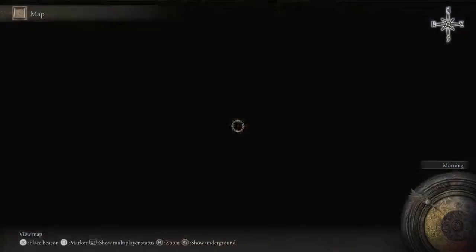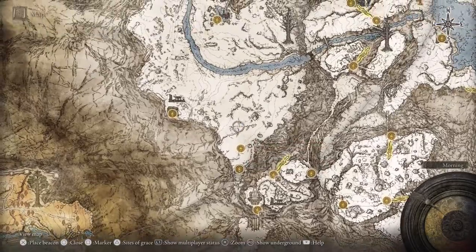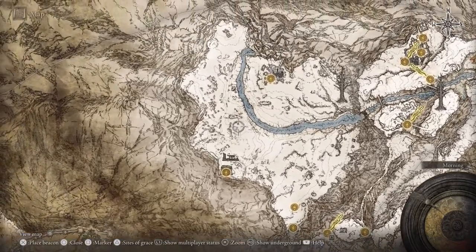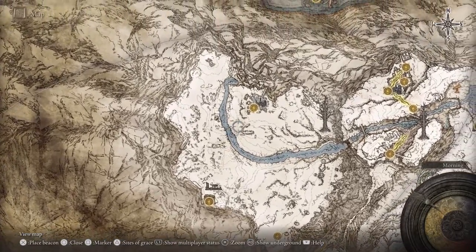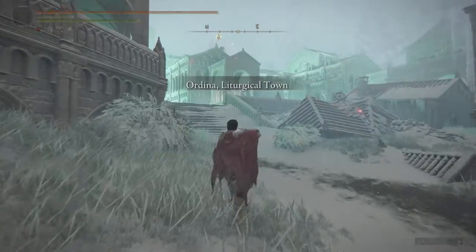Not going to waste anyone's time — this is how to unlock the Miquella's Haligtree secret area in Elden Ring. First thing you need to have is the Consecrated Snowfields unlocked. If you don't have this area open, you need to first build the secret medallion and then come back here. But assuming you've done that,